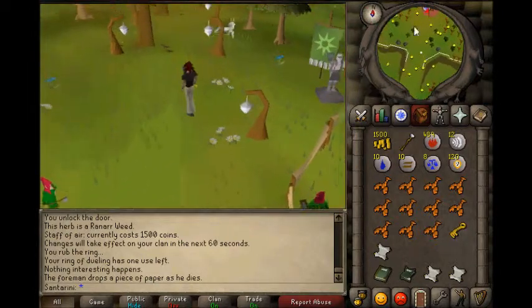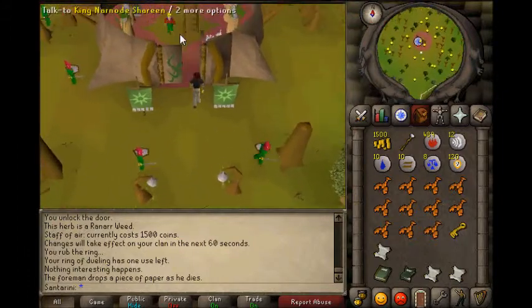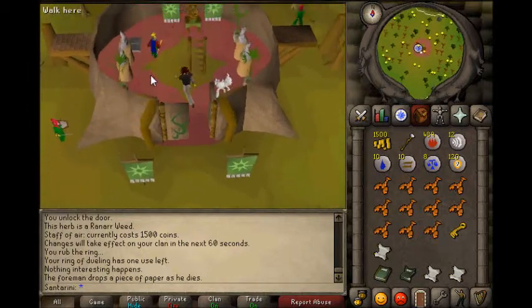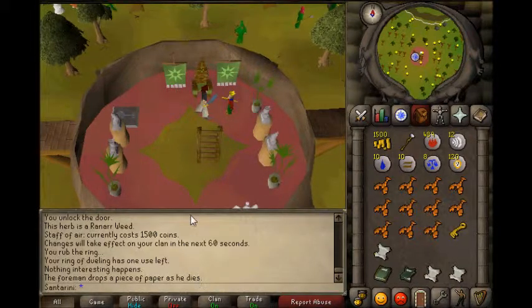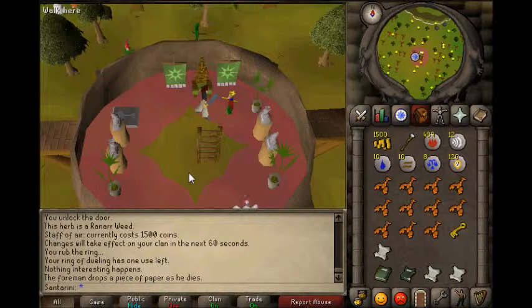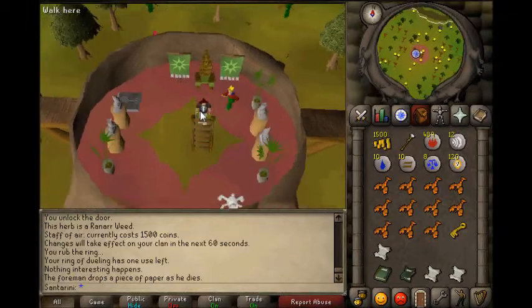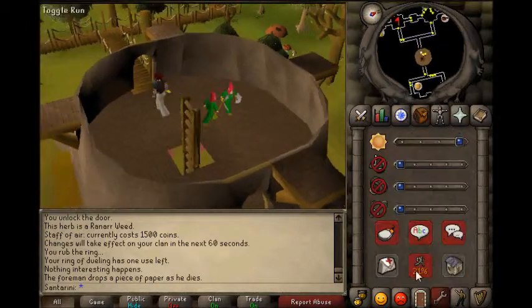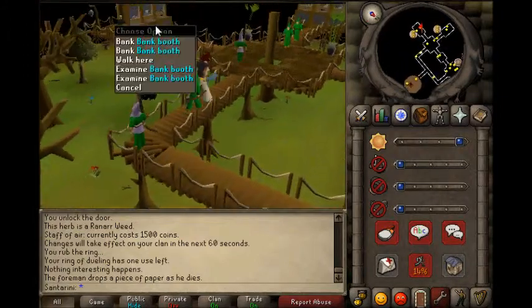Go to the king again - and guess what happens - he doesn't believe you. So what you want to do now is prep to kill the demon. A good bank to use is this one on the first floor of the Grand Tree. I will see you in a second all geared up.